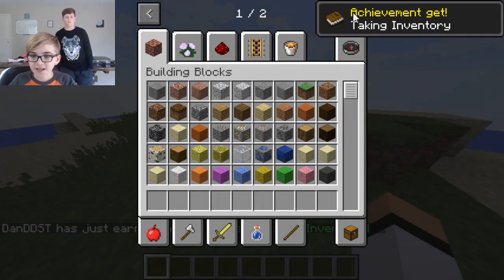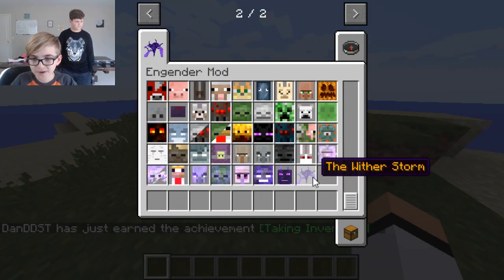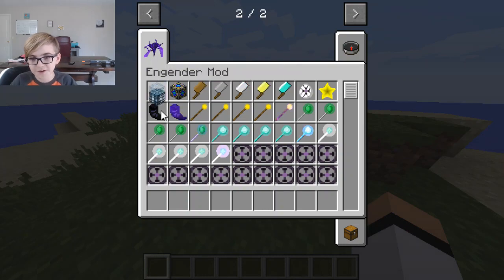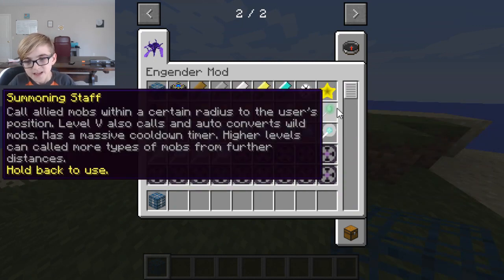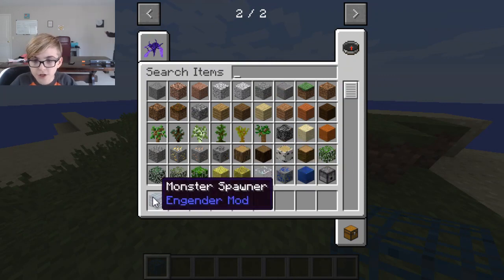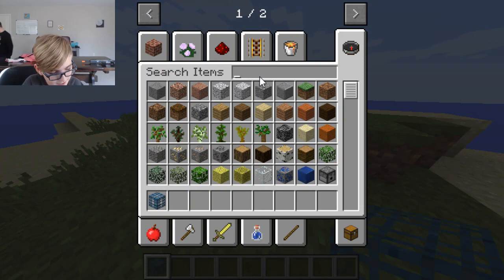So what we're going to do is the Engender mod. This is how to get the Wither Storm. What you want to do is have a monster spawner. To craft the Wither Storm it's going to be pretty hard. To craft a monster spawner, let me get some emeralds.